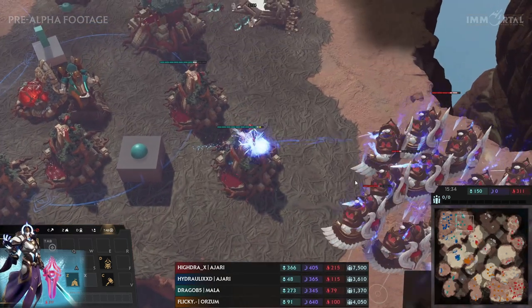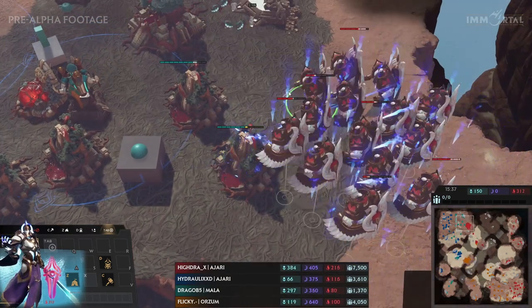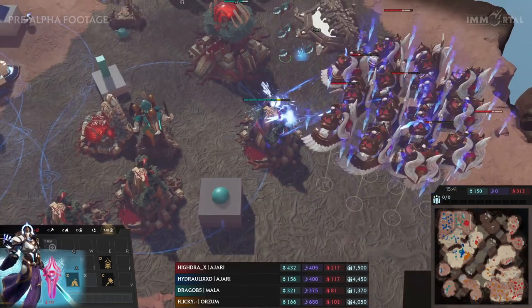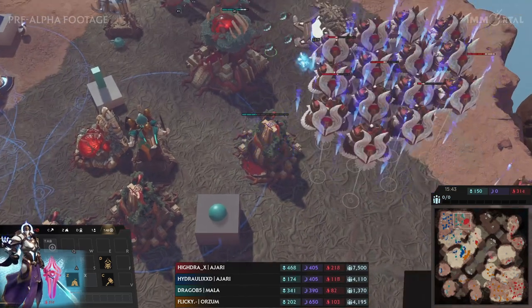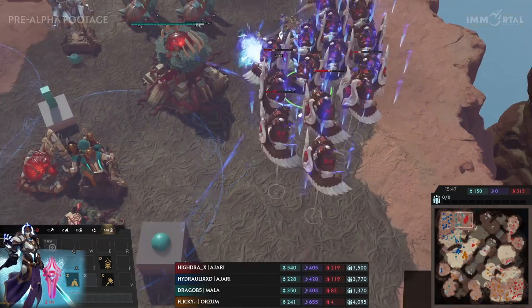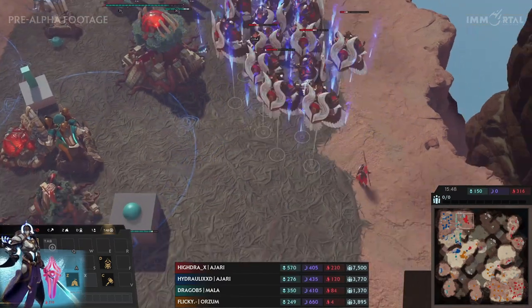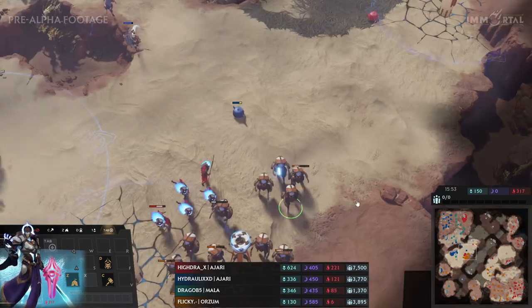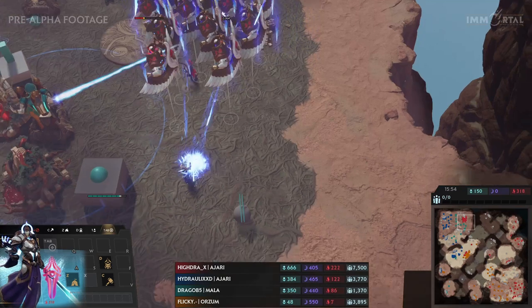Hydra is going back into Drago's main, going to snipe a few buildings at the very least — gets one, and is going to get a second one. Hydraulics and Drago aren't heading back quite yet because they're trying to defend against Flicky's attack at the front. They have to be careful on both sides. Drago finally sends back some units — that's a lot of Thrones, going to take a lot of units to take those down.